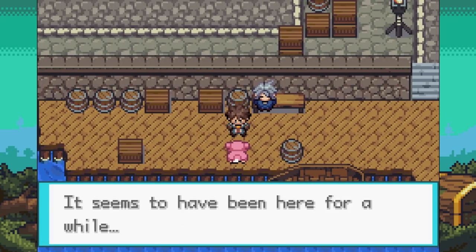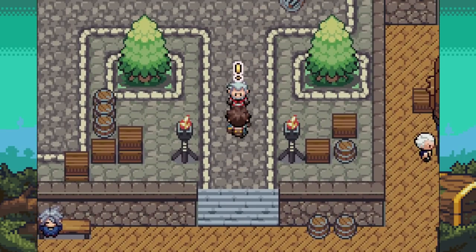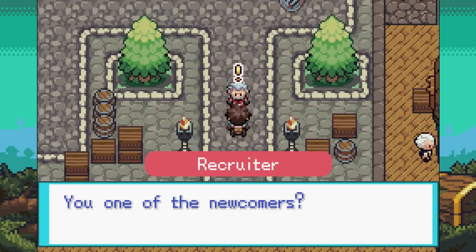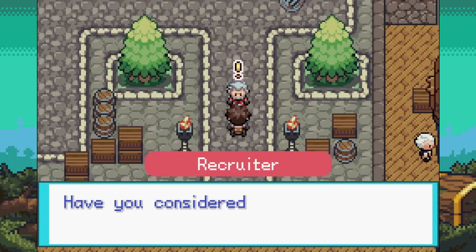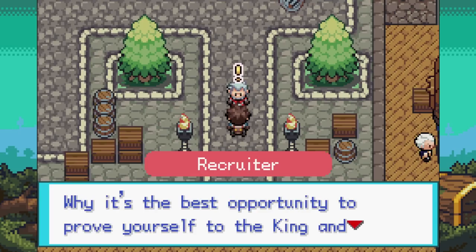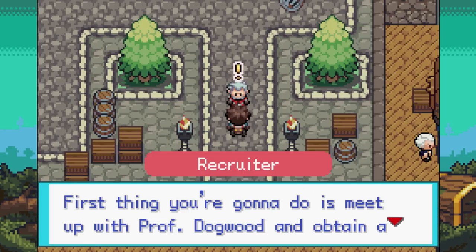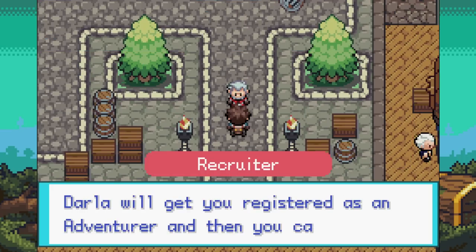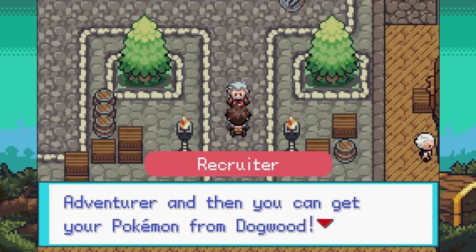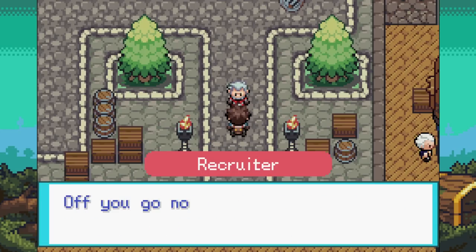There's a Slowpoke with bait that seems to have been here for a while. An NPC tells us we're a newcomer — welcome to Gilda. Whether it's questing, adventuring, or exploring, they have what we want. The Crown League is the best opportunity to prove yourself to the king and queen. Trainers from all over the world are participating to become crown champion. First thing: meet Professor Dogwood and get a Pokemon. We'll find both in the Guild Hall just ahead.